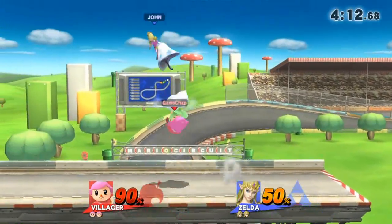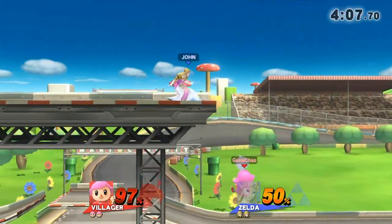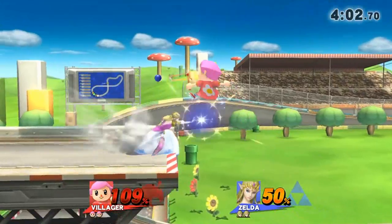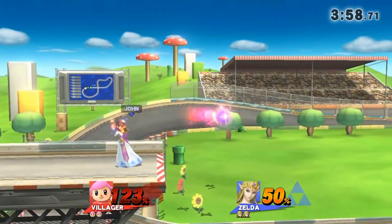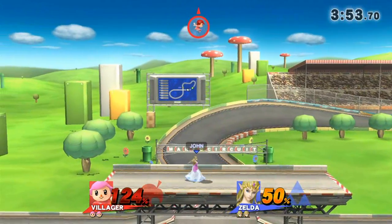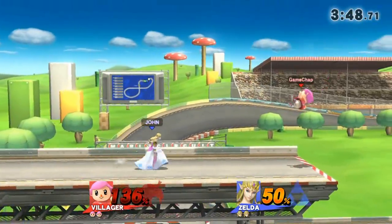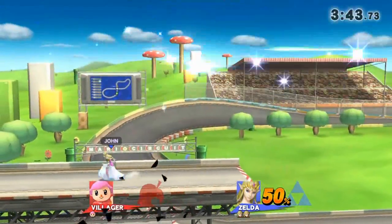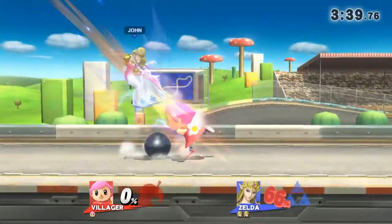Thinking about characters in the game that carry swords — they have a long-range hit with that sword. The Villager's going to be in a lot of trouble with those, and we'll have to use special moves to try to counter that problem. Zelda here is having a field day, just camping us on the ledge and using Din's Fire to keep us away. Although Villager has a nice high recovery, when he falls down he's helpless.